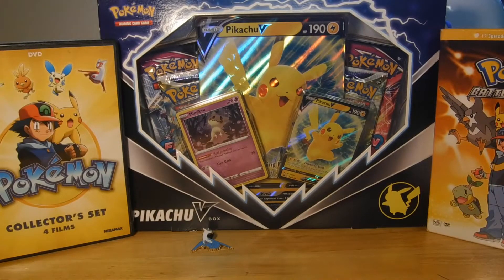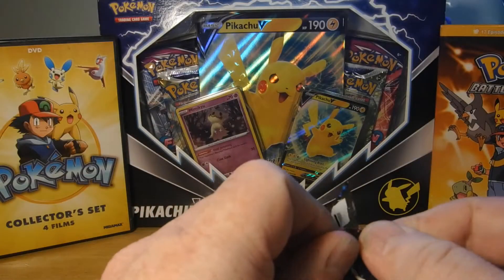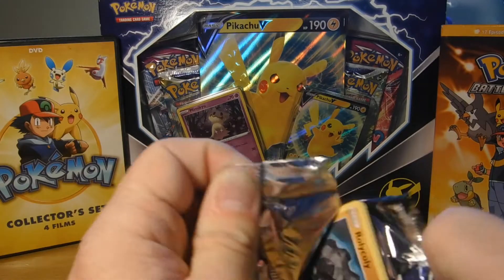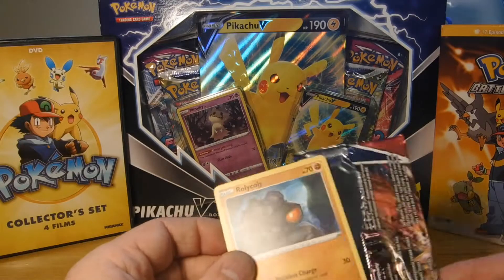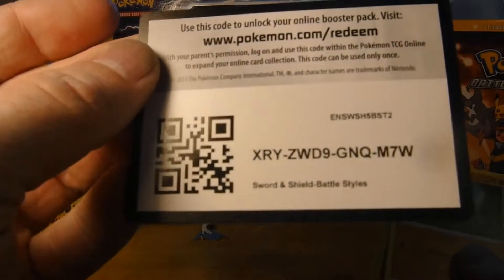First pack — it's like a Battle Styles and a Fusion Strike. It's a little mini battle pack. I'll open the Battle Styles and Quinn will open up Fusion Strike. First things first, here's the code card.